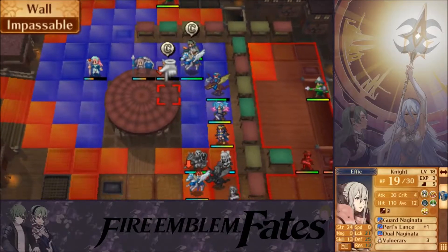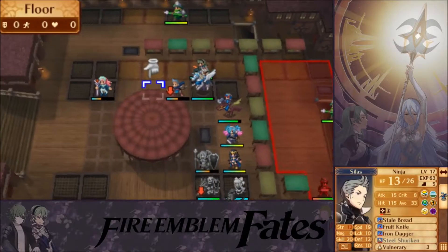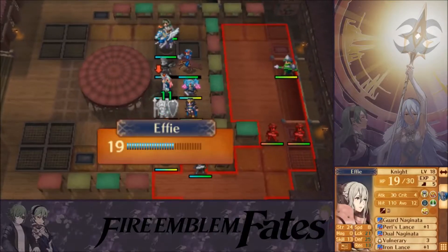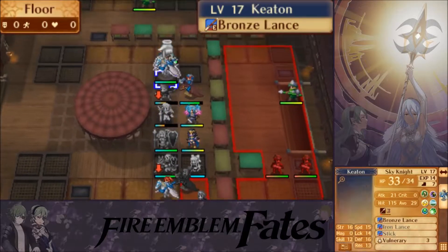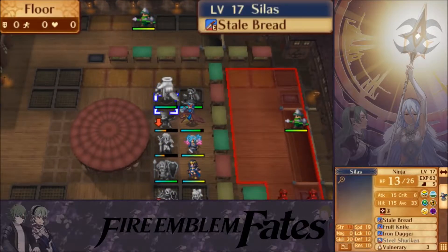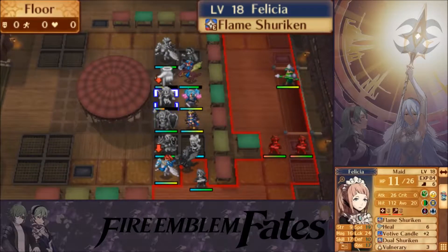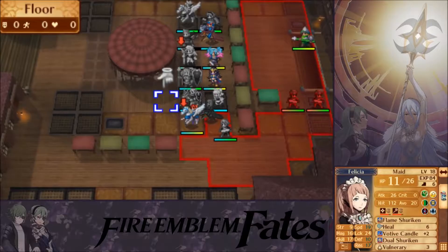Effie can take back her lance. Let's get Silas over there, and now Felicia can heal up both of them. Perfect. She's on the best way to level 20, but she's already a promoted unit. I won't have to think about seal timing because she can go up to level 40 right away — she's a special case of unit, of course. We've already had that with Jakob, so I'm not going to go into detail.